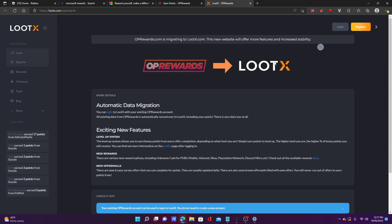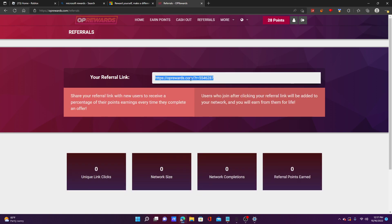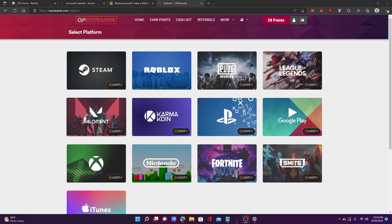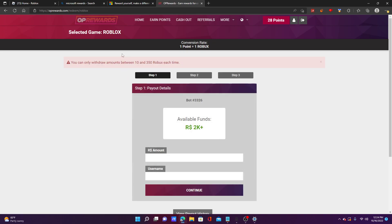By doing them through both OP Rewards and a program called Loot X, you earn double the points. You can also do a referral to get even more points — I'll put mine in the description. Once you have enough points, you click on the Roblox icon and it says 'payout details.' It gives you a bot with its available funds and you enter the amount of Robux you want to pay out, then put your username.